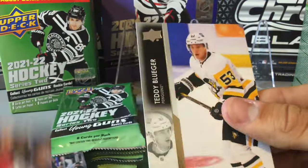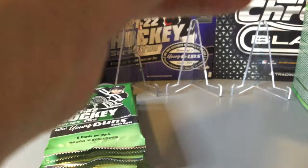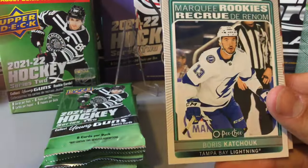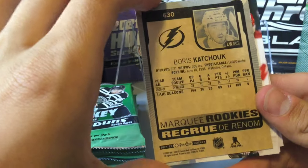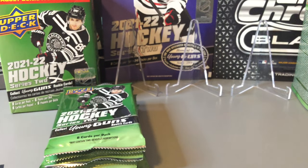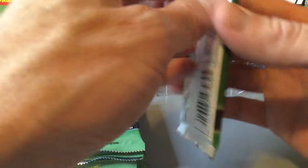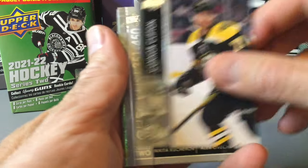Another all base pack. Down to the final pack on the first box — see if there's anything good. We do get a Marquis Rookie of Kachuk, probably saying that wrong — Boris Kachuk. So not a bad first blaster. We did pick up two young guns, so we beat the odds there. However, we did get two base packs. On to the second box. First one was pretty good with the young guns and the young guns canvas.